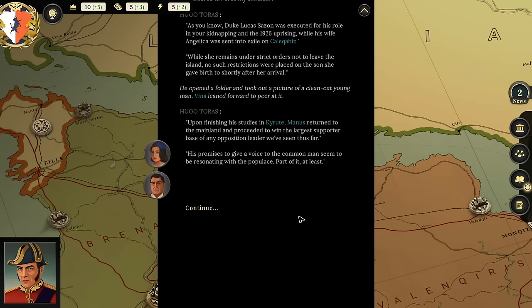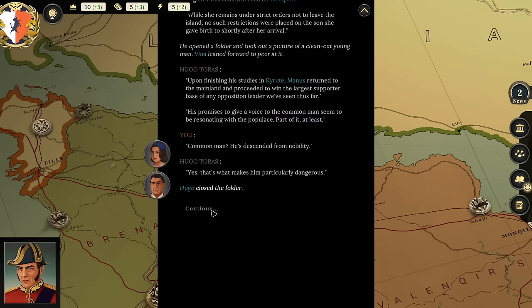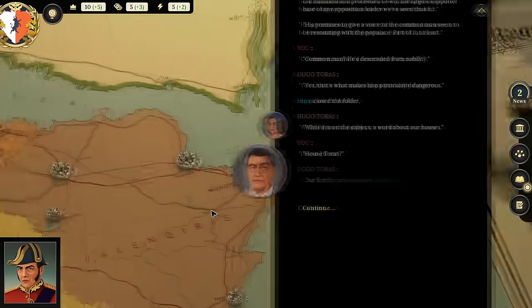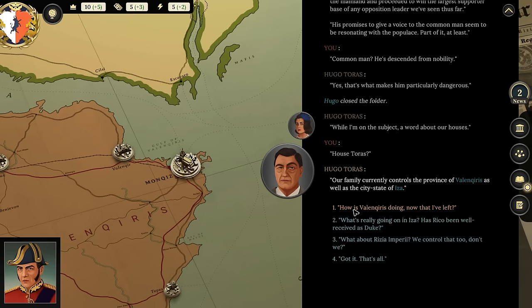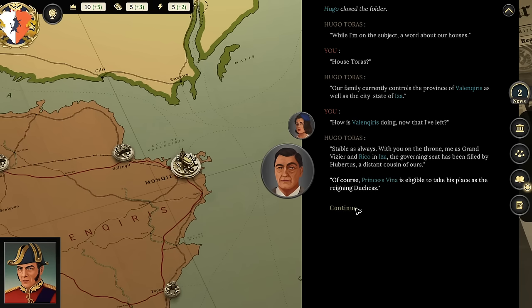'Common man? He's descended from nobility.' 'Yes, that's what makes him particularly dangerous. While I'm on the subject—House Taurus. Our family currently controls the province of Valkyries, as well as the city-state of Iza. How is it doing now that I've left?' Hugo answers: 'Stable as always. With you on the throne, me as Grand Vizier, and Enrico in Iza, the governing seat has been filled by Hubertus, a distant cousin of ours.'